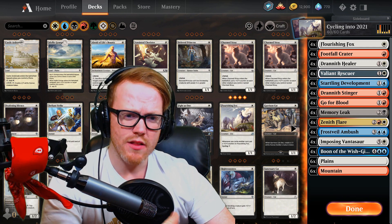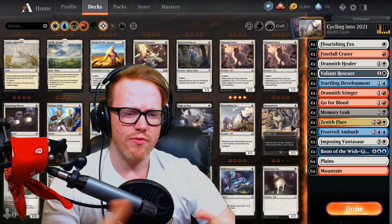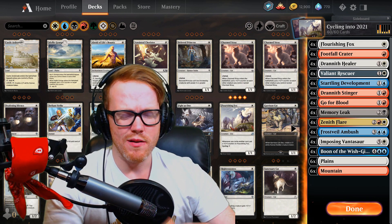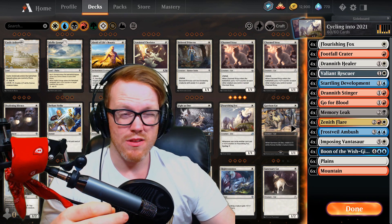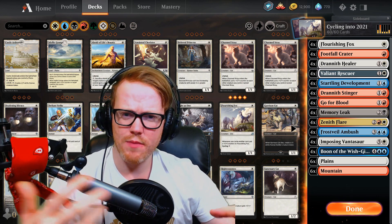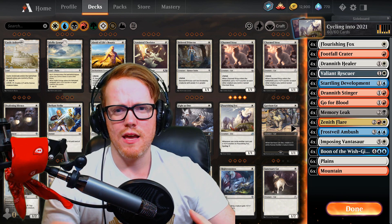The list has all the typical cyclers: Flourishing Foxes, the Healers, the Rescuers, the Stingers that fight, and the big finisher Zenith Flare. Surprisingly, from testing, the deck is okay — but I wouldn't say it's the best deck in 2021 right now because the Adventure deck is very prominent in the meta. It runs Fate of Wishes and can search the sideboard for Tymaret's Crypt or graveyard removal, which really hurts this deck.